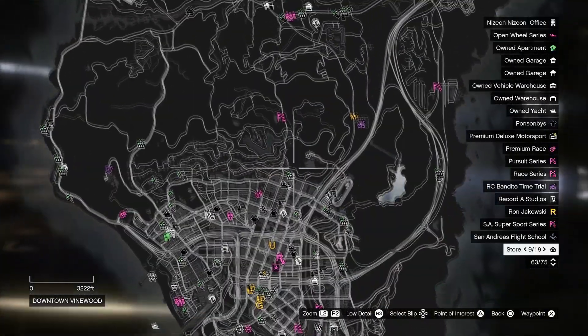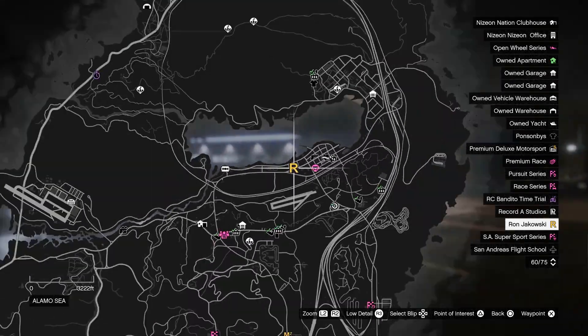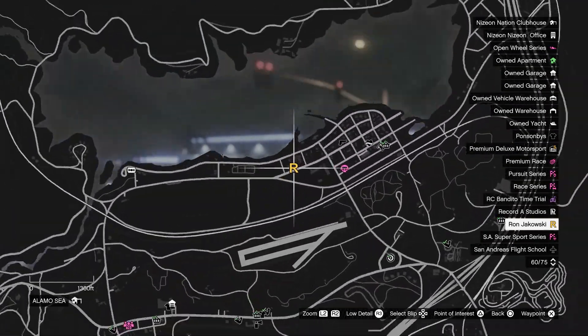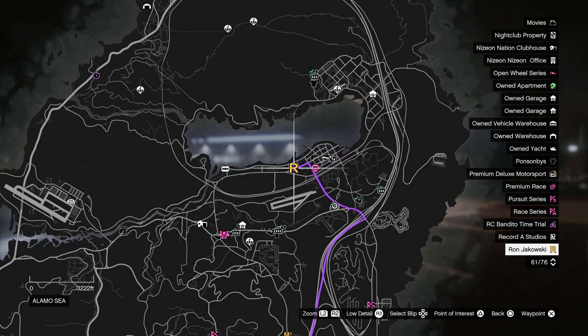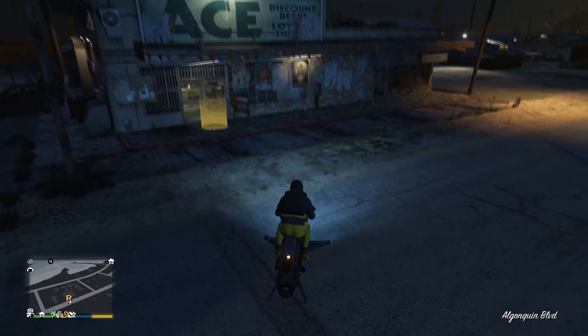After you pick that call up, you'll be able to see that there is now an R on the map, which is near the Sandy Shores airfield. It's going to say Ron Jakowski. You're going to mark that and go to that location on the map.